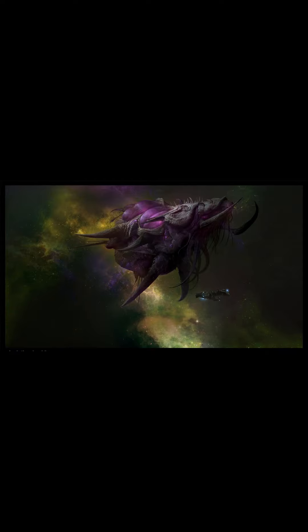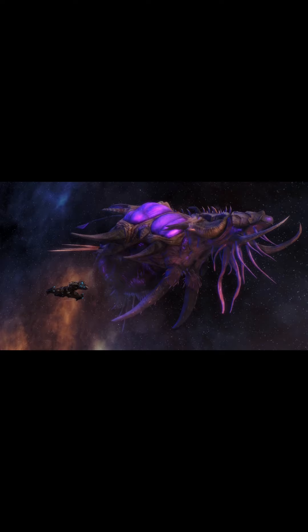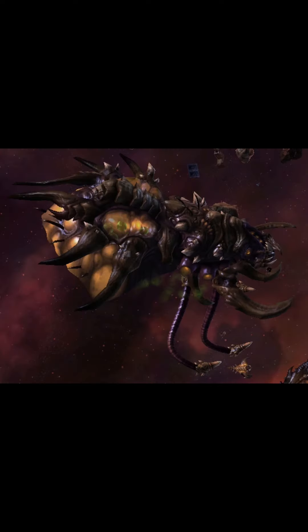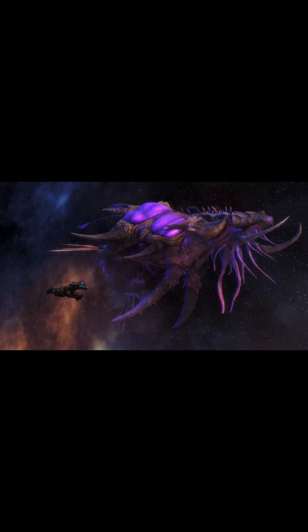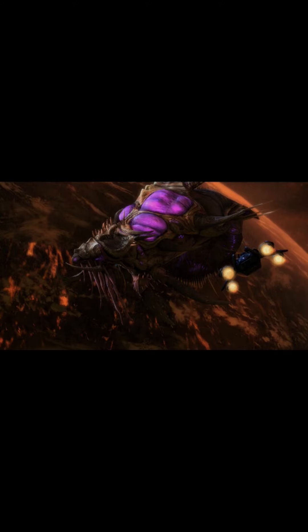Leviathans are the Zerg's equivalent of a capital ship, classified as Class 10 Zerg Flyers and the largest in Terran records. Leviathans are typically armed with a daunting array of bio-weapons. Giant hollow tentacles resembling those of the Spinecrawler can grab smaller craft or puncture the hulls of larger ships and insert Zerg boarding parties. Leviathans were once space-born creatures before being infested by the Zerg, turning them into armored carriers. They can operate in near absolute zero temperatures and are capable of traveling through warp space.